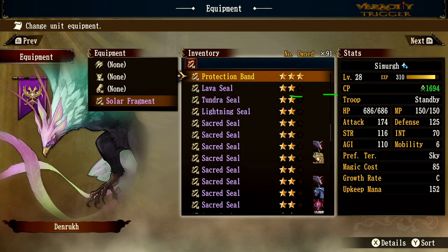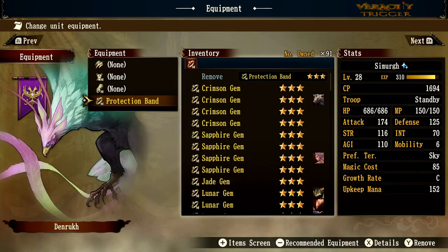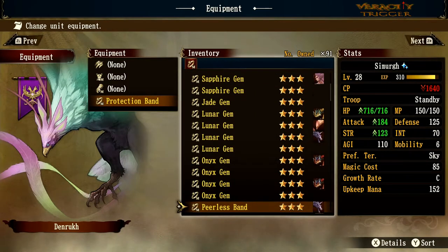Now moving up to the gold gear. Protection Band inflicts Inorganic Body status — essentially the same built-in ability that Brigandine stones have, and that Umamaro from Morelva has naturally. This means you cannot be paralyzed, charmed, stunned, or petrified — all kinds of natural immunity. Protection Band is really really good on a lot of monsters, so definitely consider getting a lot of them.